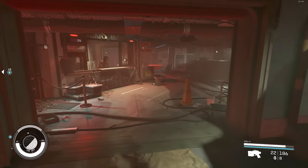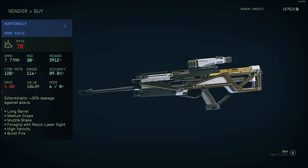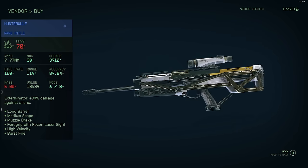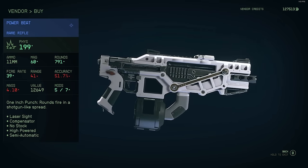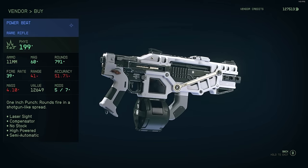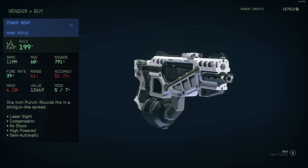The other two you can purchase from the Key are at Zuri's: Power Beat and Hunter Wolf rifles. The Hunter Wolf isn't really that special, but the Power Beat is really cool because it has probably my favorite legendary effect - One Inch Punch - which basically makes it act like a semi-automatic shotgun rifle. It's pretty powerful.